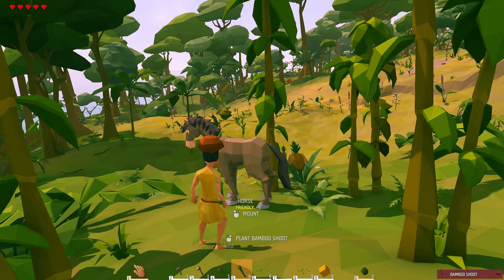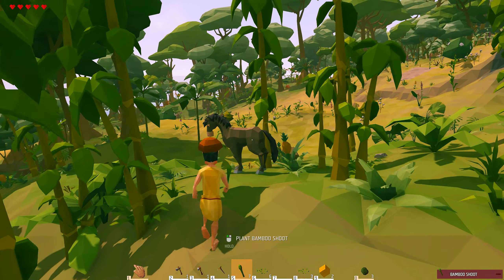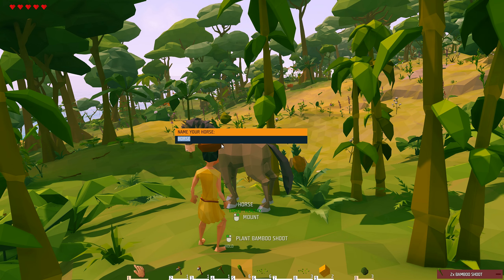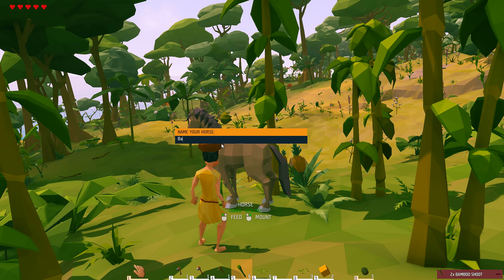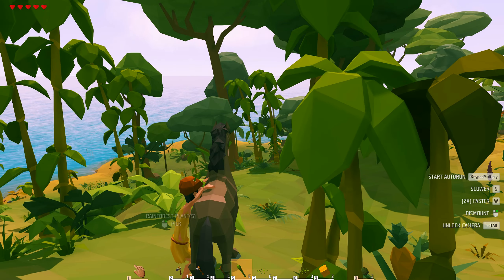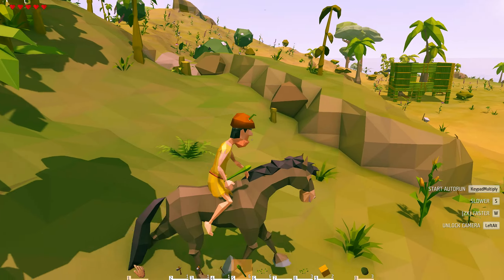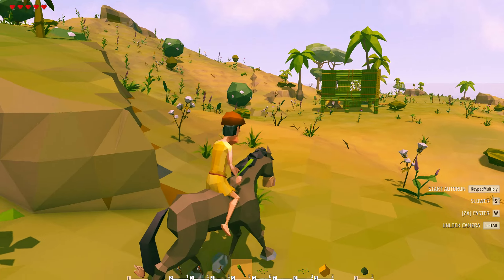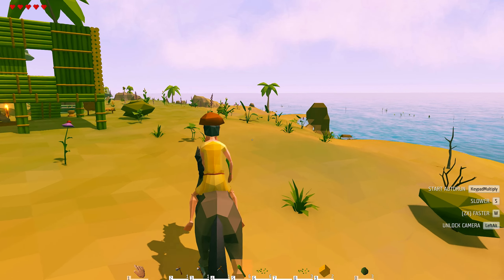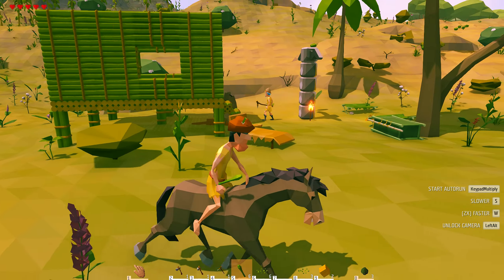Another really cool thing already in the game — and this game's not even in early access yet — is you can tame the horses. I'll name you Barry. Good old traditional horse name. Then you can use the horse as a way to get around the island. Hey dude, do you want to go on an adventure? Do you want to build a snowman? I made a bamboo raft!